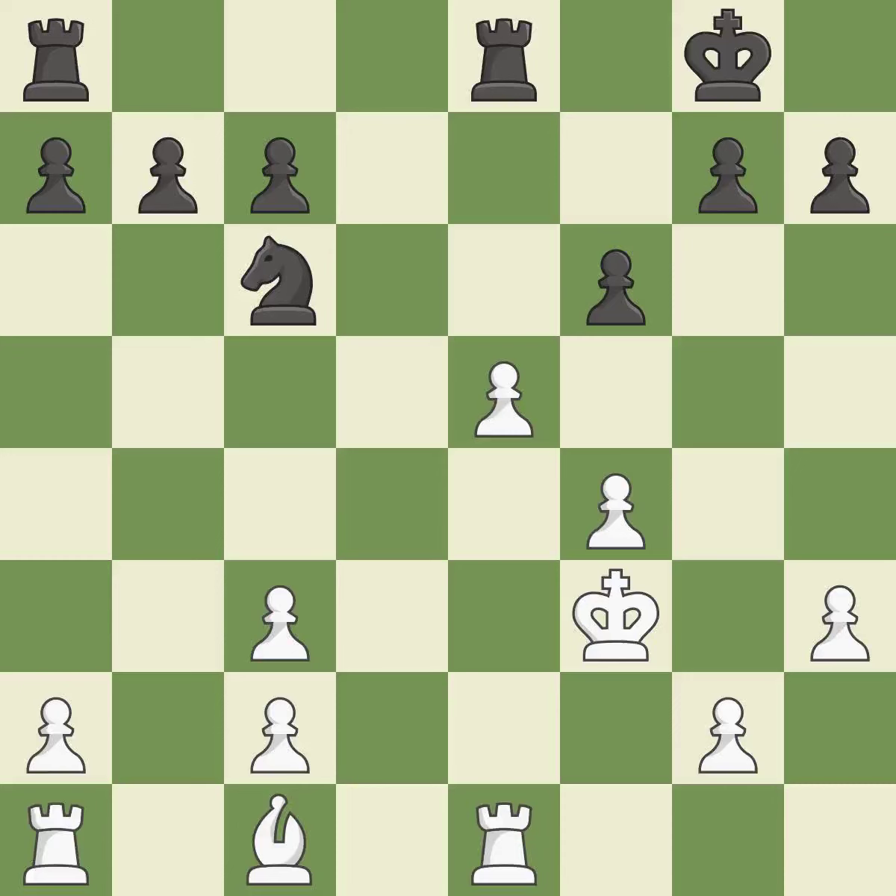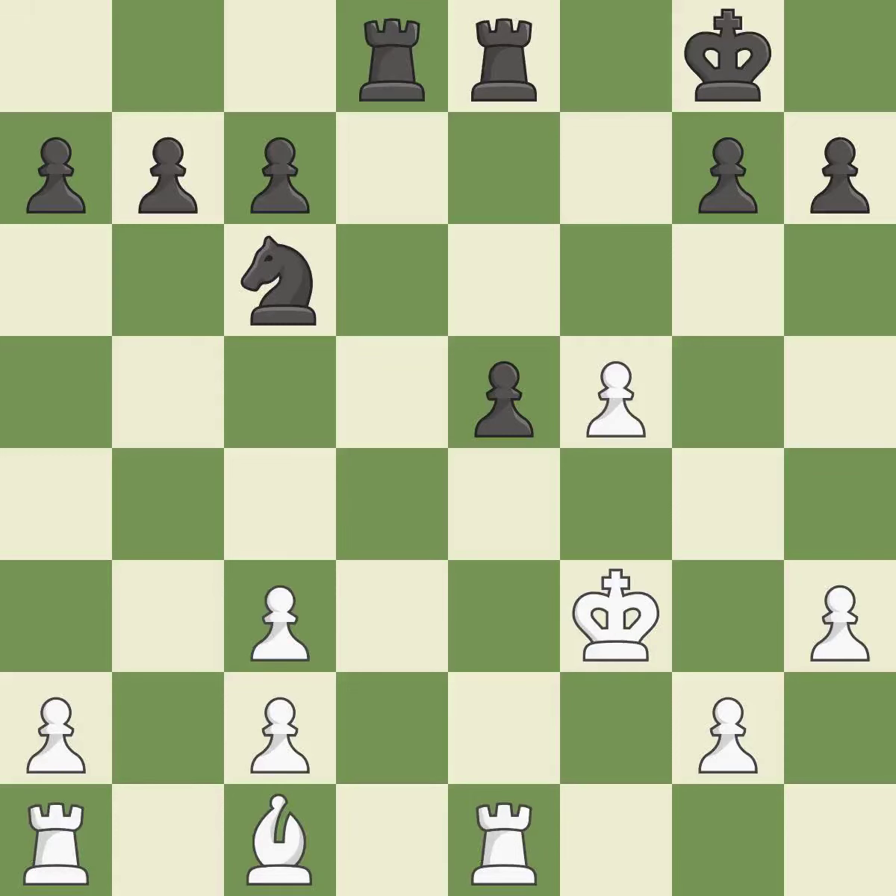That pawn's capture grants you material — ideal and a solid choice. Now that the rook is on an open file, it is easier to control squares all over the board — ideal. A rook enters the action after developing outside of its starting square — ideal. The pawn is now in a safe position — ideal.